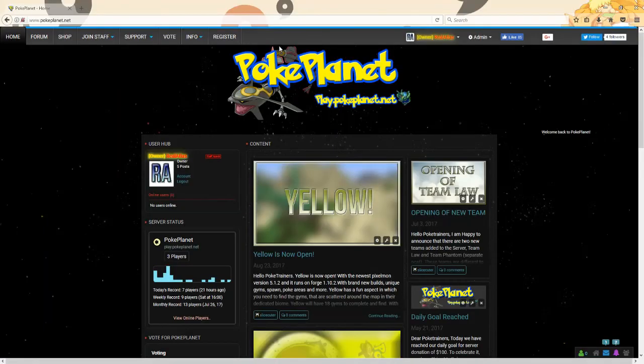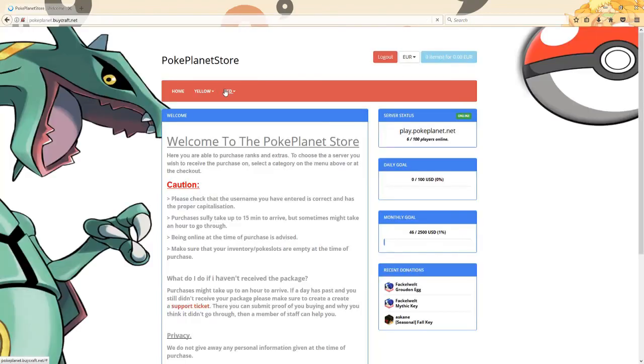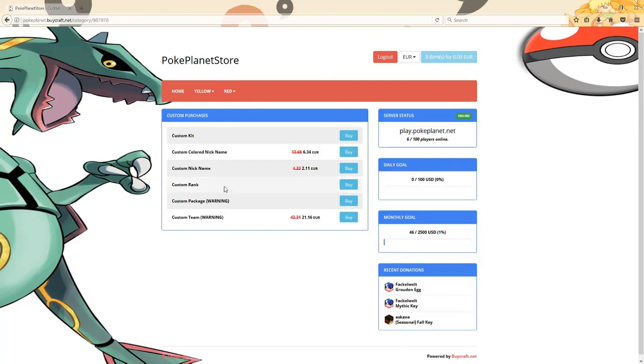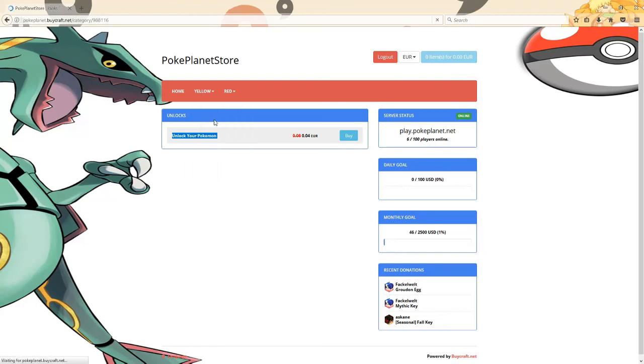I also wanted to show off the store. When you get to the PokePlanet website at www.pokeplanet.net, click on the shop icon and then click on Yellow. There are loads of new things including custom purchases not on Red: a custom package, custom rank, custom nickname, custom colored nickname, and a custom kit — all made yourself. You can also buy unlocks for your Pokémon. There are new rank names: Poke Trainer, Poke Mortal, Poke Apprentice, Poke Enchanter, Poke Executioner, Poke Brewer, Poke Necromancer, Poke Demon, Poke Warlock, and Poke Overlord.